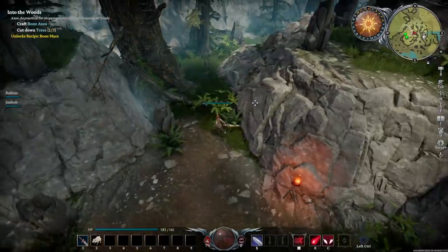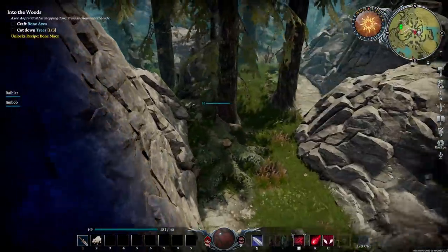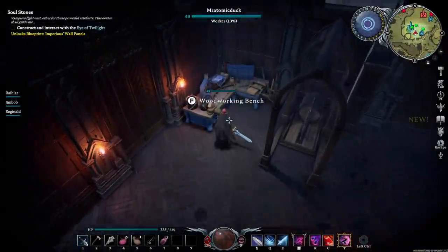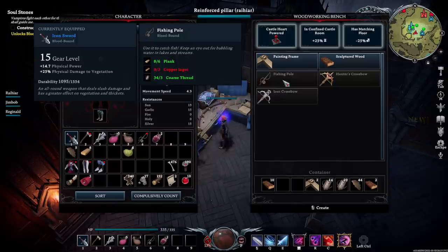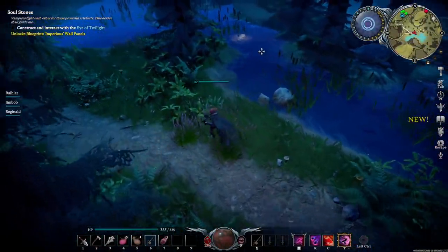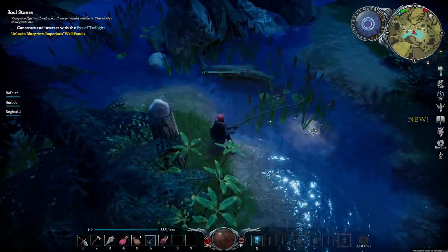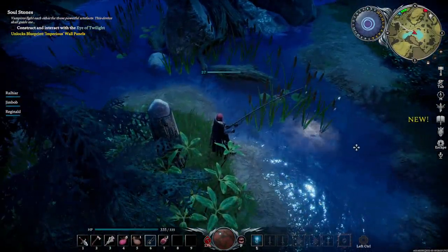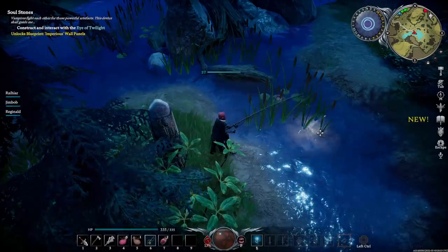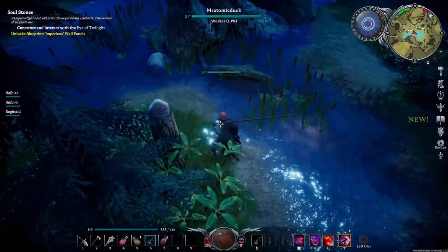There's no real tutorial for fishing in V Rising, so I wanted to cover the basics here. You can build a fishing rod after constructing a woodworking bench. Place this on your hotbar and equip the fishing rod using the assigned number to get started. Then check bodies of water for bubbles on the surface — when you spot them, click with the fishing rod equipped to cast your line. From there, there will be little pulses that you want to ignore, and eventually a larger pulse will occur — that's when you want to click again to reel in your catch. You can find both fish and other items from fishing, so it's worth doing whilst you're out and about.